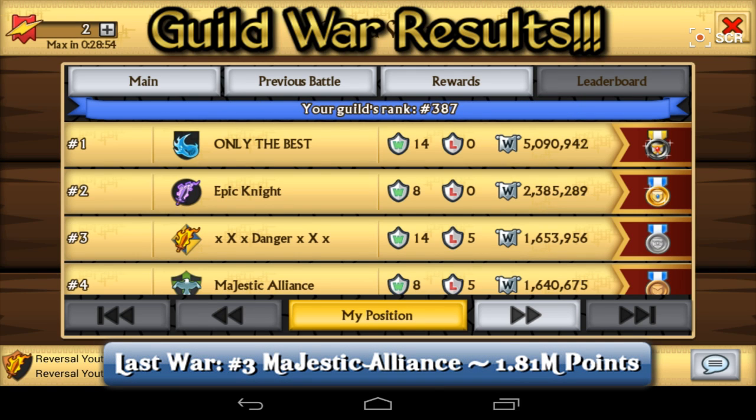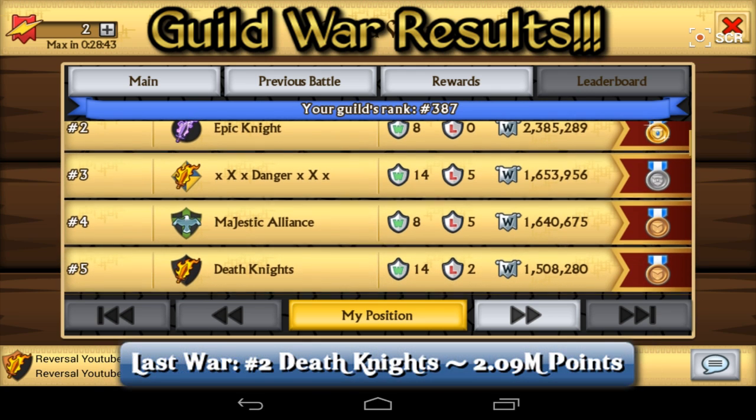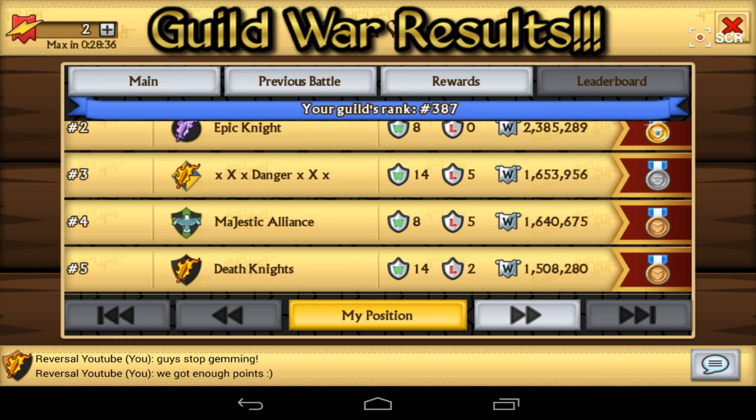Right after that with 13,000 points less we have Majestic Alliance — they were rank 3 before, so they actually lost one position in comparison. Coming in rank 5 we have Death Knights! They were rank 2 before, and I've never seen the Death Knights ranked at rank 5 when they're in the top 25. Usually they're rank 1 or rank 2, or not in the top 25 at all. But right now rank 5 — it's like some sort of historical moment. Is this the downfall of the mighty Death Knights?